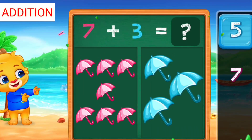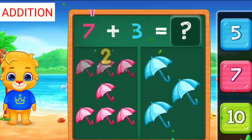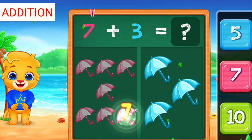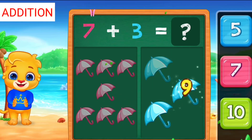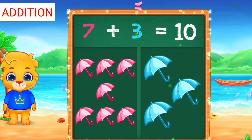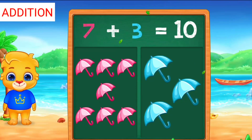Umbrella: one, two, three, four, five, six, seven, eight, nine, ten. Hooray! Seven plus three equals ten.